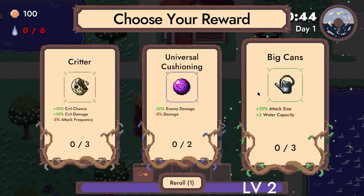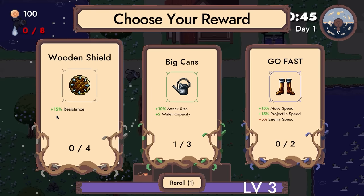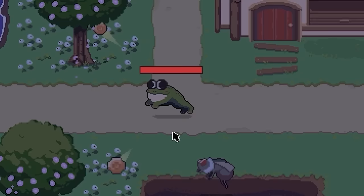When the crops grow up, we harvest them and get to pick our option. We're gonna take 10% attack size to water capacity. Apparently we had a few crops giving us lots of experience, so we're gonna take attack size and water capacity again. We're gonna get a giant tongue, then 20% crit chance and 15% attack size. Crit chance is huge. Plus look how big our tongue is already — I feel like I've already won.